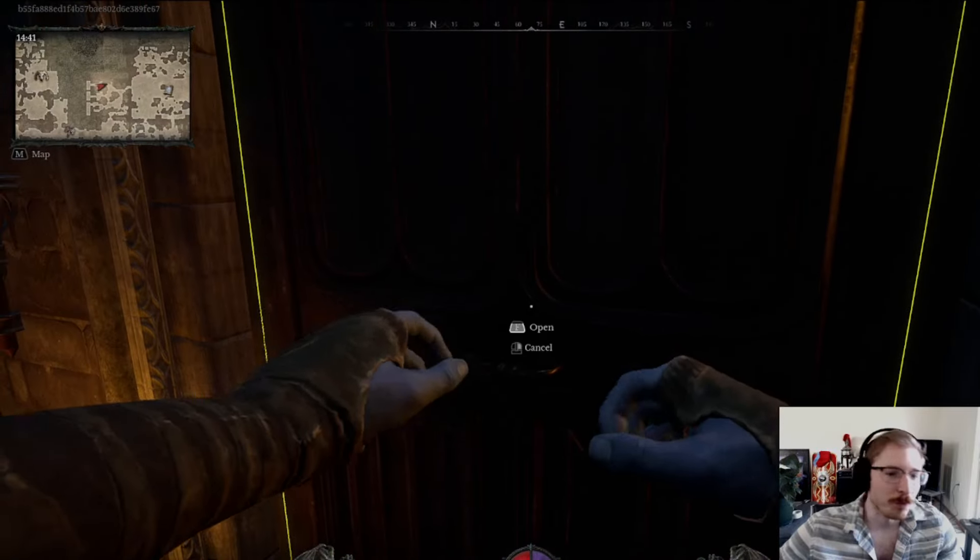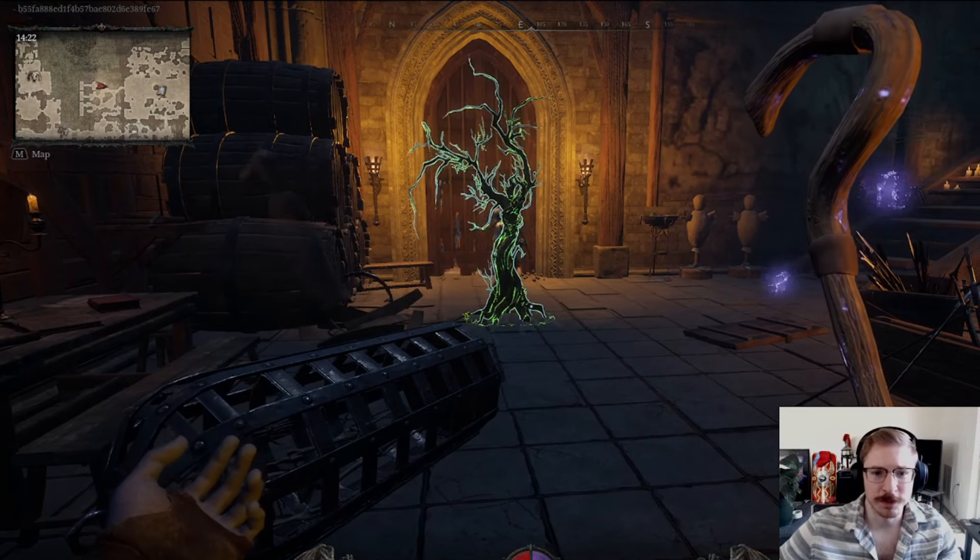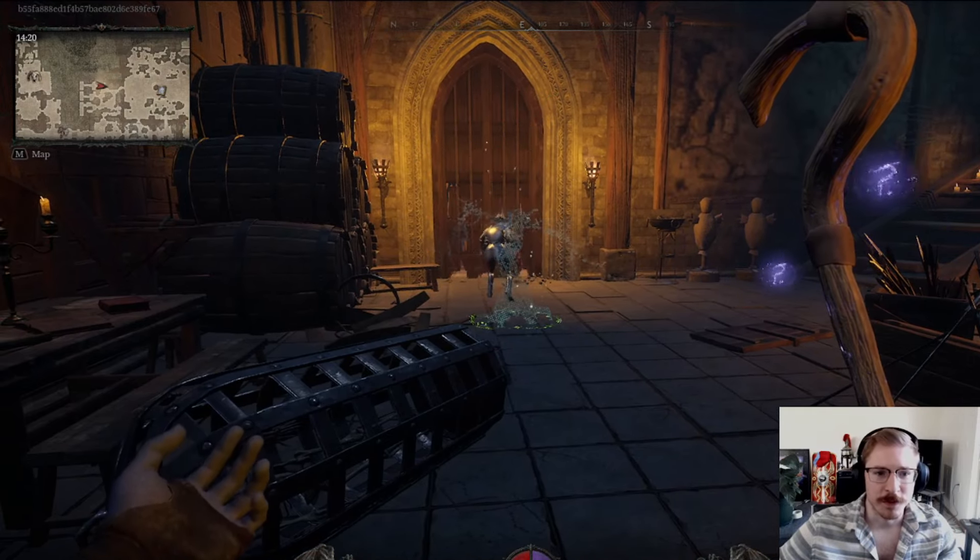Our tree is AoE, but honestly this thing is squishy. Like if I just spawn this on her and she starts attacking it, it's gonna get two-shot. That took one ghoul attack and then one melee attack from this guy. So you honestly have to be careful with how you're using your tree to clear, and honestly if I'm just trying to clear a room like this, I'm just gonna use the staff's basic attack.